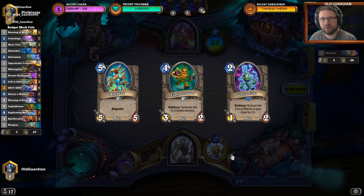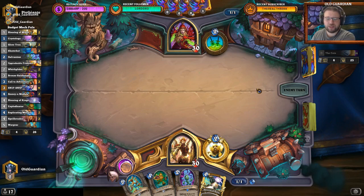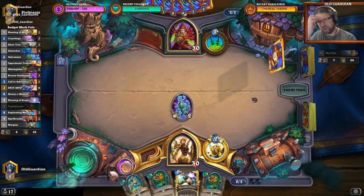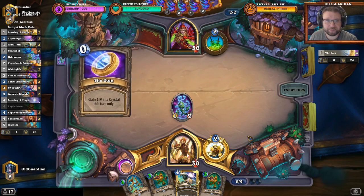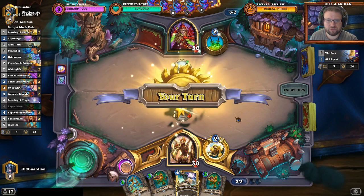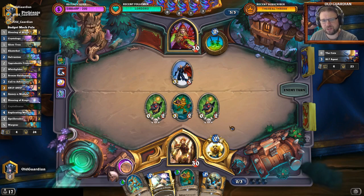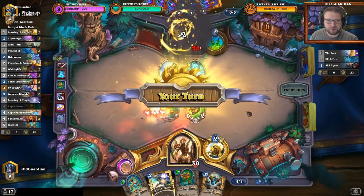I kind of like that curve. I don't have a one-drop, obviously — would be nice to have one — but I can try with this. It should be pretty difficult for Rogue to answer the Explodinator. Rogue kept three cards, so there is some power definitely in play from the Rogue as well. It's a 2-2 Agent — not bad. He might have an answer to this one too, something to kill the tree... something like that, maybe.